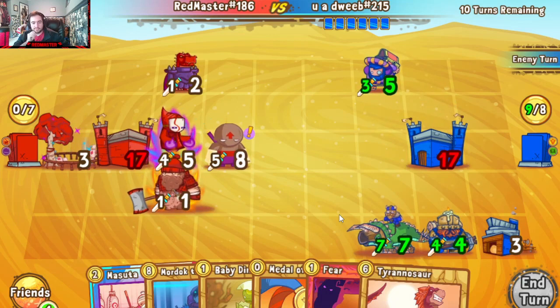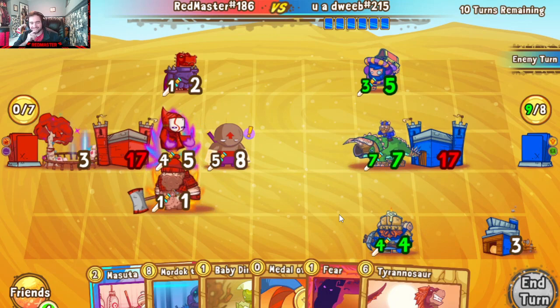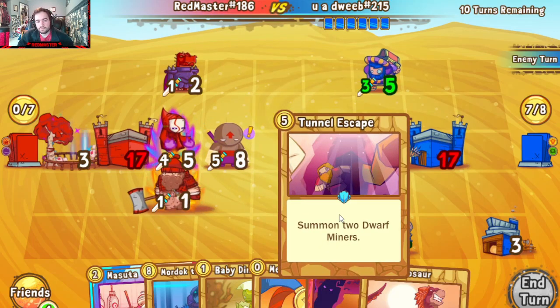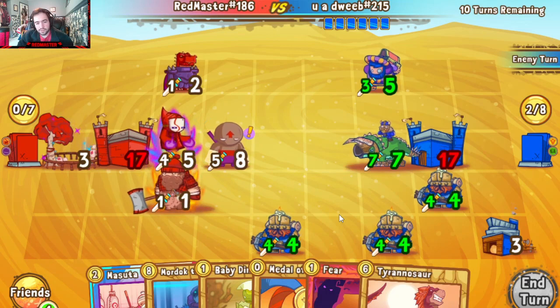I'm going to try and go for the Magmasaur — would like to pull a Dino Nest if possible, if the heavens would allow me such an enormous opportunity. He wants to kind of block here as well. Archives for some draw — not bad, he's probably looking for more buffs. And he found more Dwarves instead — also works. Hello, you're a little too close, you know that.